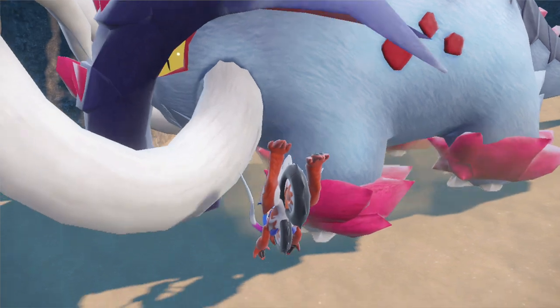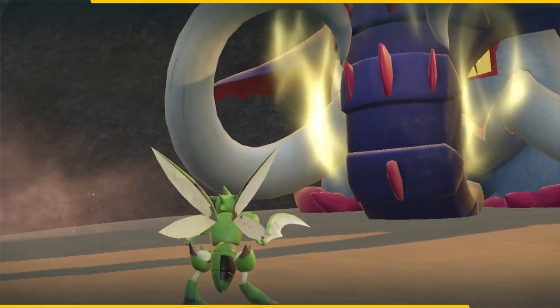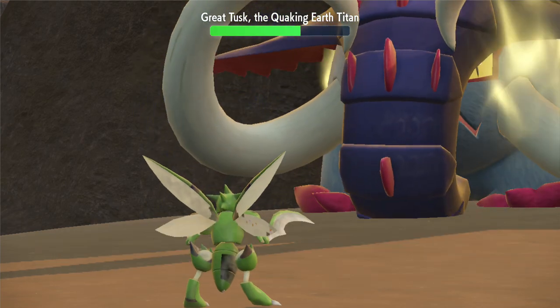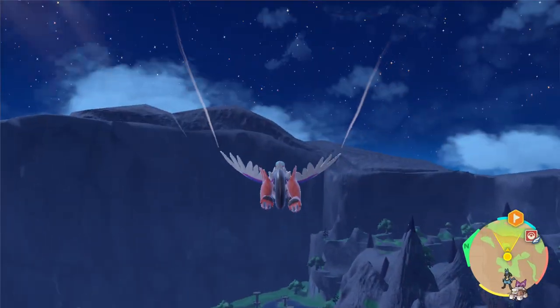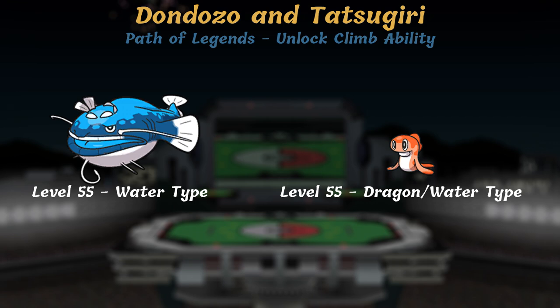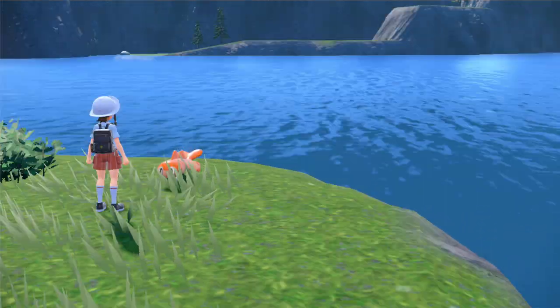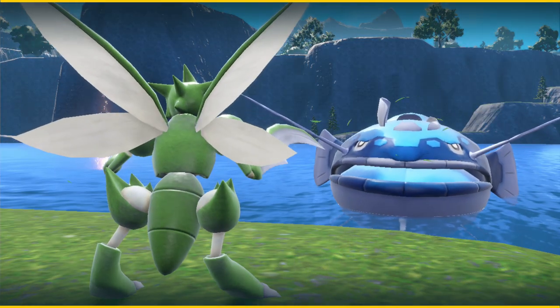Next up is the Ground Titan, which is slightly different depending on your version — Great Tusk in Scarlet, Iron Treads in Violet. I won't spoil the startling secret behind this Titan in particular; I'll leave it for you to discover. Arven sends out a level 44 Clodsire to help take it down, and defeating it unlocks the incredibly useful Glide ability for your overworld legendary. Finally, we have Dondozo and Tatsugiri, the Dragon Titans. This final Titan fight has two phases — explore the island in the middle of the lake and fight Tatsugiri until you find one yelling about a Titan. When you do, Dondozo leaps out of the lake and attacks.